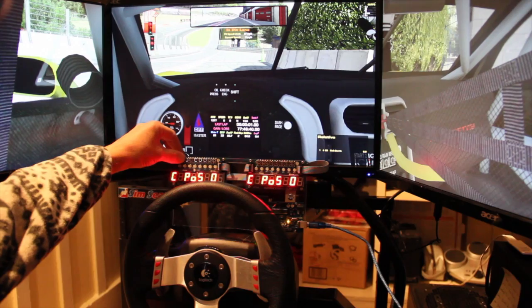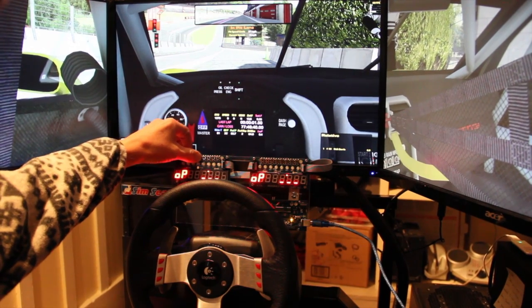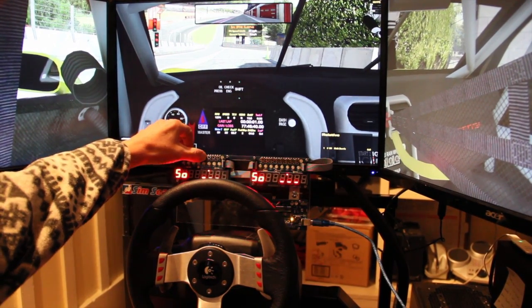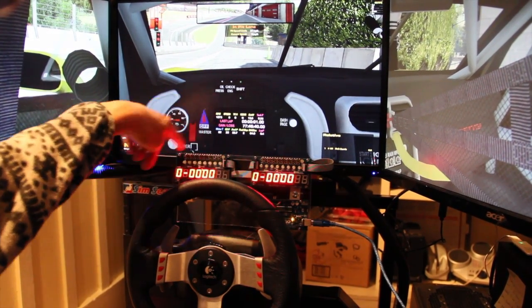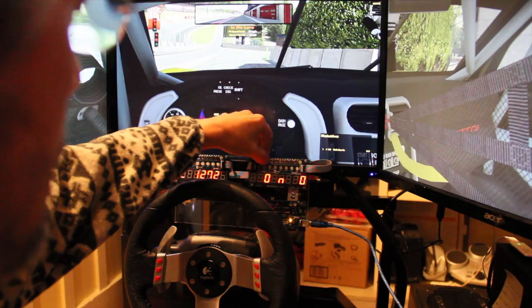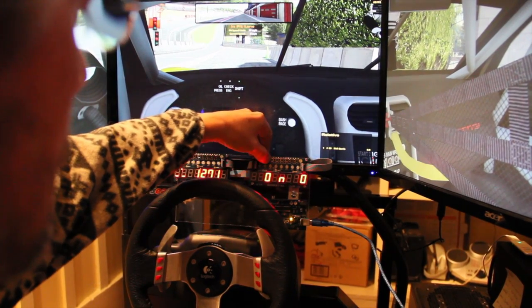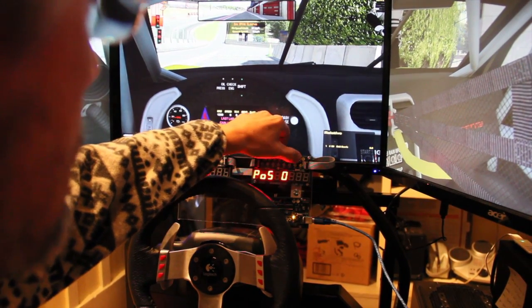And then again, class position versus nobody in the class, lap zero, no recording for how far I am from a fast time, session fastest time, best lap, and some of the other data here. Each one of these eight buttons is programmable for a different thing. I think these make the display dimmer and brighter, and a couple of other features over here.